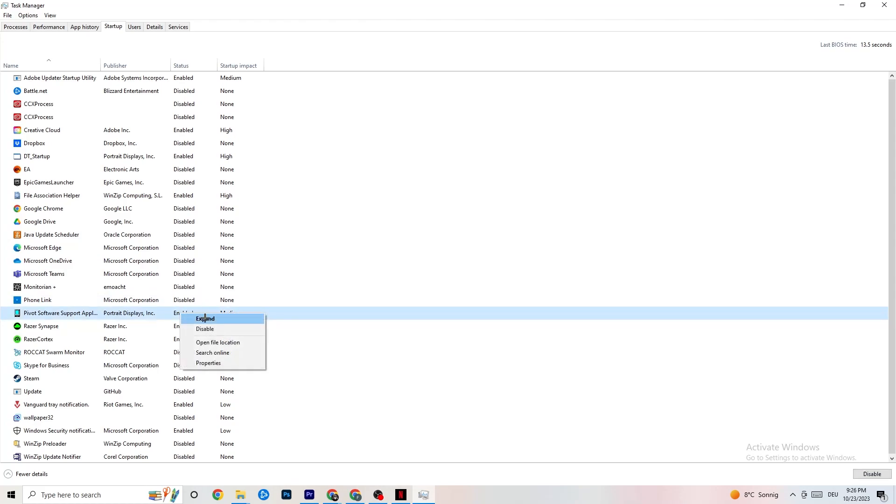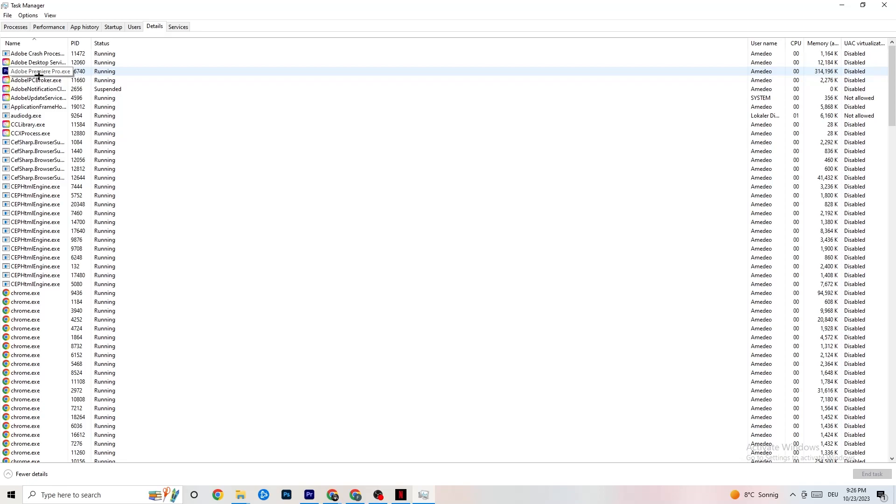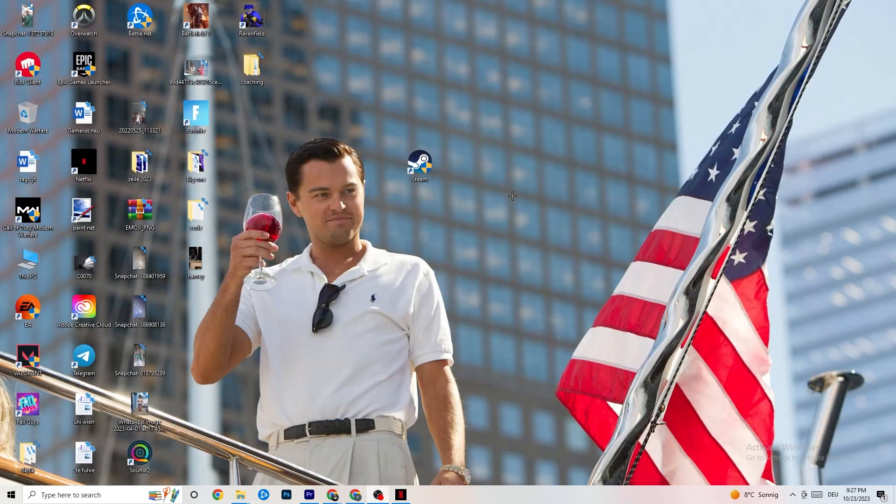Go to the Details tab in Task Manager. You'll need your game running for this. Find your game's process, right-click it, go to Set Priority, and choose High or Realtime — check which works better for you. This sets a CPU priority for your game so your PC dedicates performance to it. Once finished, you can close Task Manager.